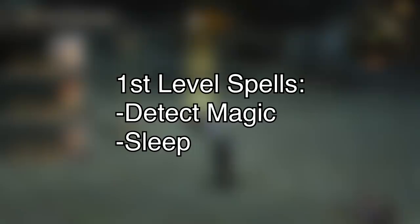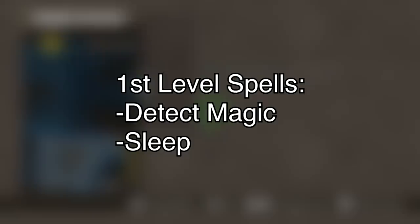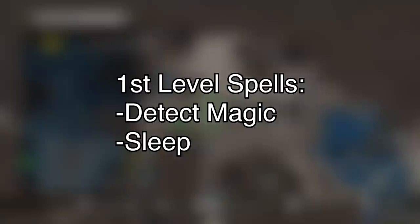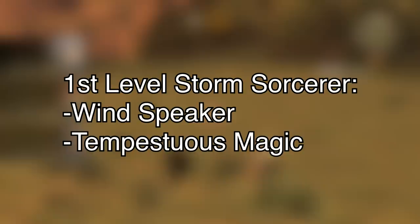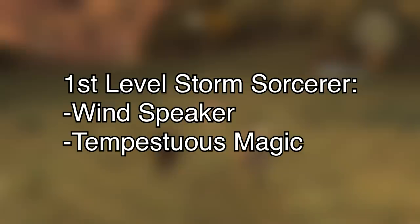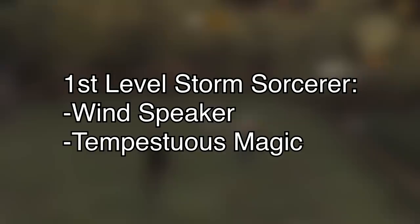Like Warlock subclasses, Sorcerer ones begin giving you benefits at first level, and Storm Sorcery comes with two. The first is Windspeaker — the ability to read, speak, and write Primordial, which means absolutely nothing in the context of Xenoblade. The more important one is Tempestuous Magic, which allows you to use your bonus action to cause arcane wind to swirl around you, and before or after you cast a leveled spell, you can fly up to 10 feet without provoking attacks of opportunity — allowing you to safely back away from an enemy and get out of range. I chose to interpret this as a version of the Summon Wind agility buff that Melia gets.